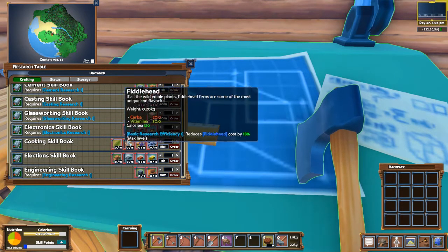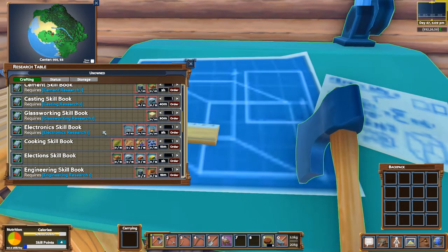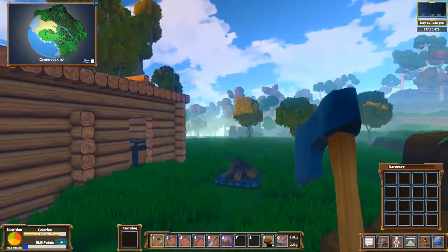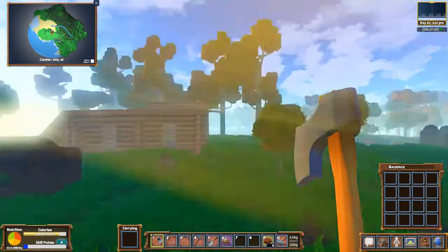So I'm going to need fiddleheads, wheat, commerce bulbs, and huckleberries. Okay, it's pretty straightforward. I'm going to go gather up all these materials. I don't really need the second story just yet - whenever I need it, then I'll finish it.